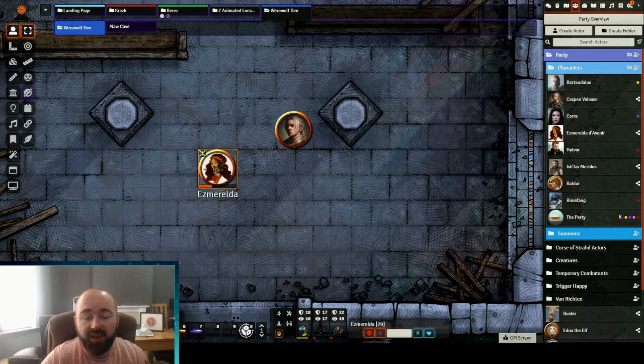With this I can just highlight, type four, and click the down arrow — you'll see that hurts the selected character and it reduces the HP by four. Or I could click the up arrow and it increases it; you'll see the HP total changes.